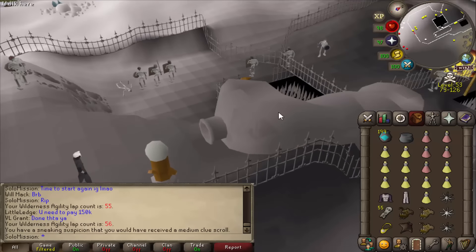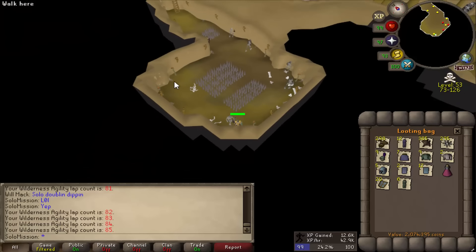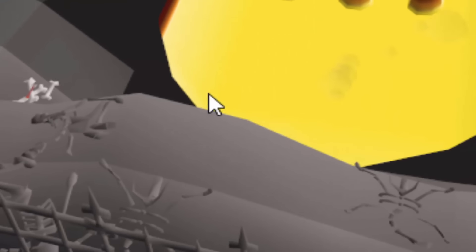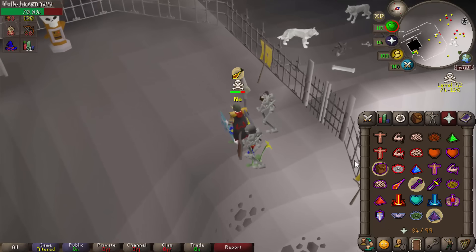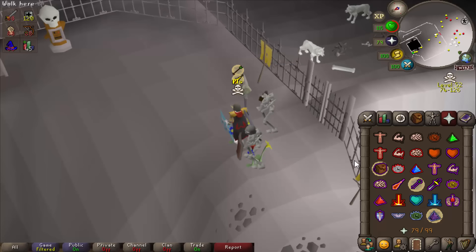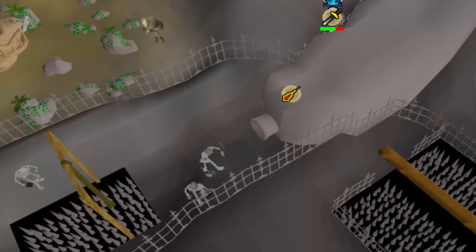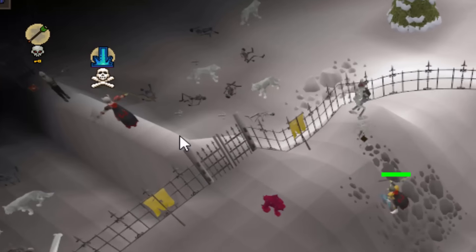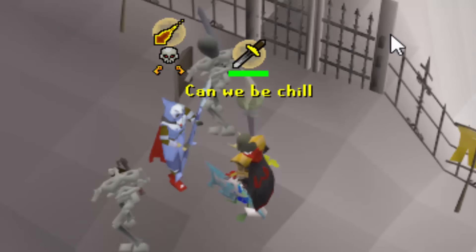A PKer came, so I'm literally hiding downstairs with my fuel, doing it on two accounts at once. He attacked me — my supplies are drained, but I can't leave this agility course because otherwise I'll lose my lap bonus and won't be getting 40k per lap anymore. I've got PKers on me on both accounts right now; this is a nightmare to deal with.